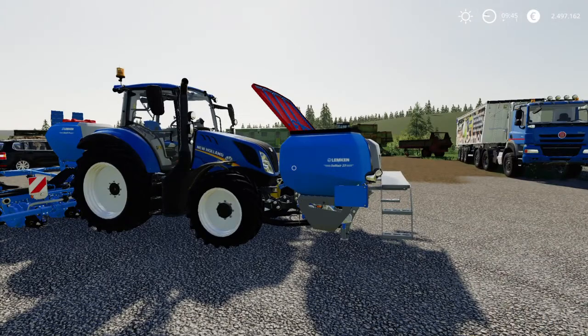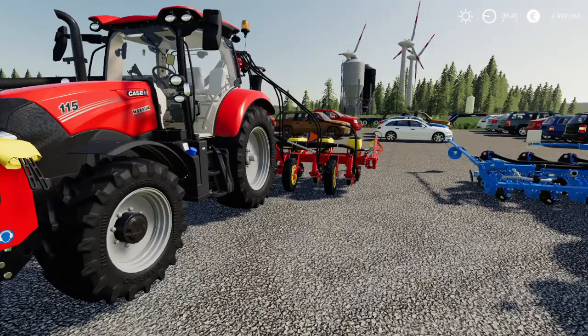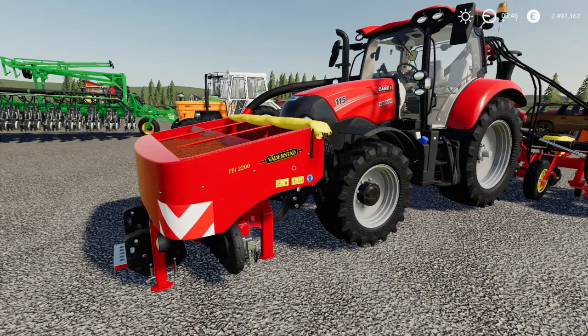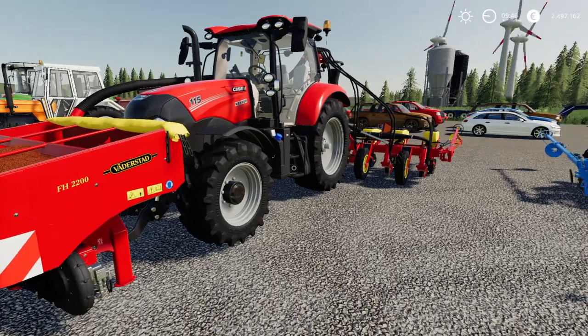The Lemken is a little bit better in its price performance ratio because both have the same working width, but we have 26,000 for the Lemken planter plus 8,000 for the tank — that's 34,000. With Väderstad we have 30,000 for the planter and 8,000 for the tank, so it's 38,000 euros for that combination. That's why it's a little bit less price effective.